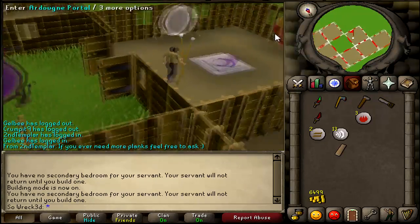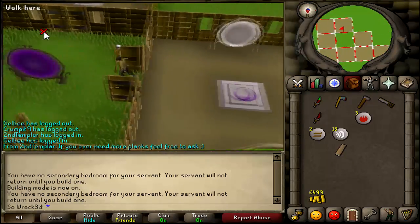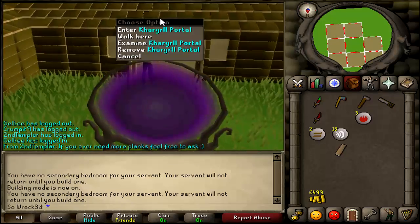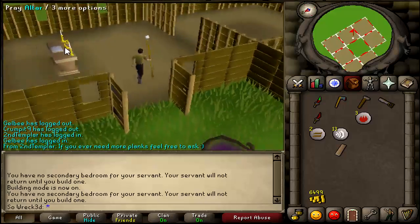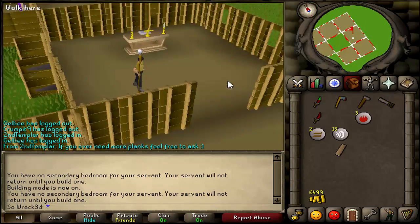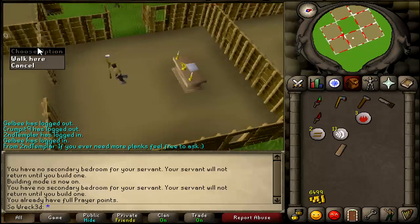I saw a comment the other day asking how many Mountain Dews I went through to do all the progress in the last video. I have to say, Mountain Dew, although very good, is not my beverage of choice. I switch between orange soda, Coca-Cola, and Pepsi, although Coke, in my opinion, is better than Pepsi.